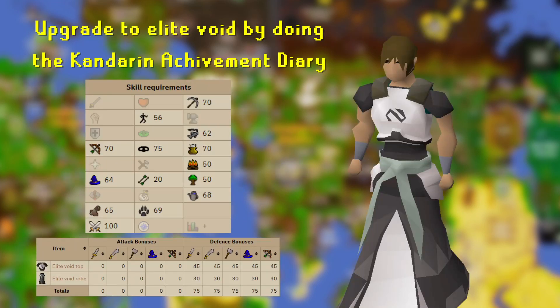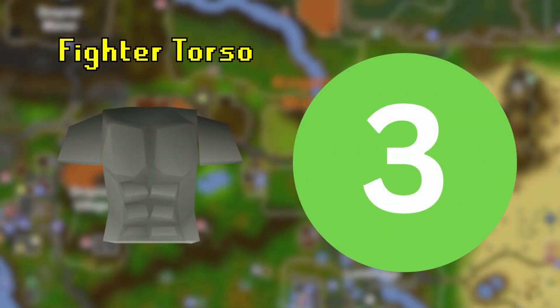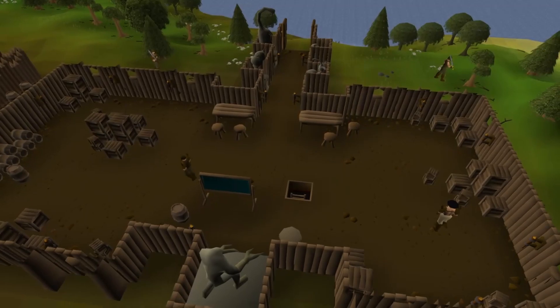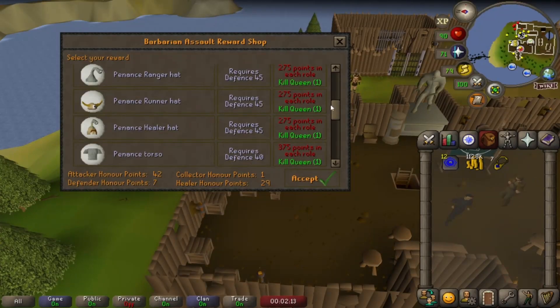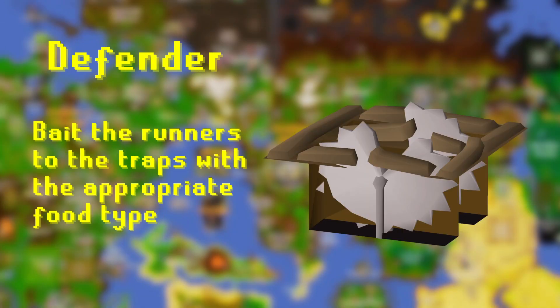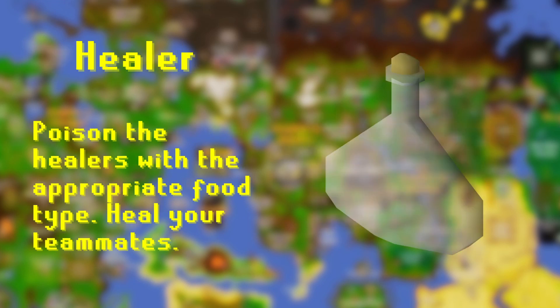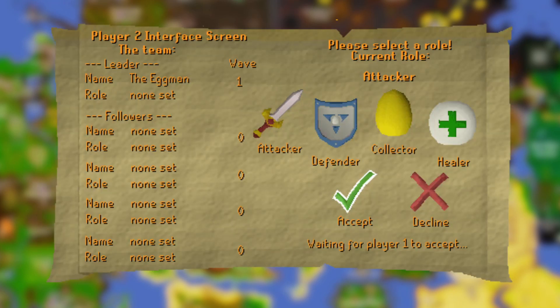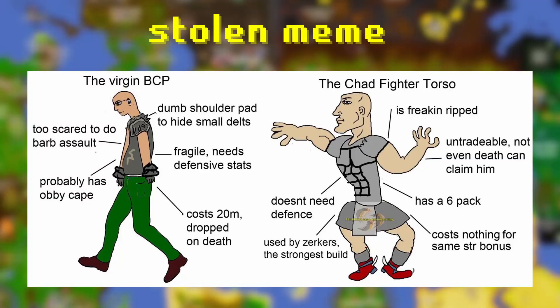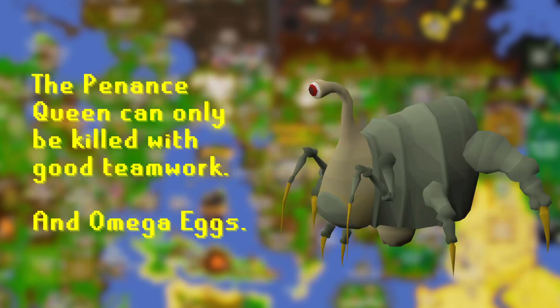To make this set even better, do the Kandarin Hard Diary and unlock Elite Void, an upgraded version of this set. For all you warriors out there, the Fighter Torso is a must-have. Dive into Barbarian Assault, earn 375 honor points, and you'll be rocking that torso in no time. It's a minigame where you take on one of four roles: Collector, who collects and launches explosive eggs; Defender, who sets traps to catch runners; Healer, who heals allies; and Attacker, who uses regular attacks to damage enemies. If you can get a good team, you can do this in an afternoon. The torso has offensive stats equal to a Bandos chestplate, and you'll also need a kill of the Penance Queen to purchase it, so make sure you see it through to the end.